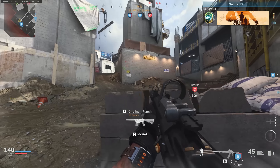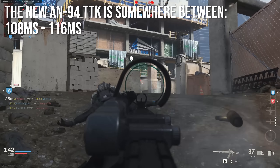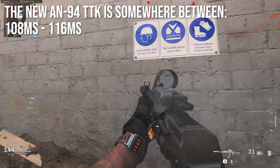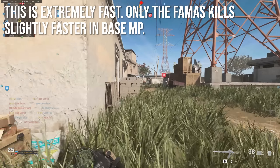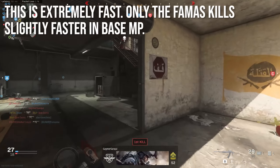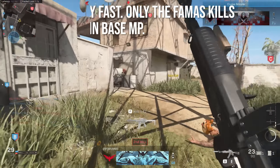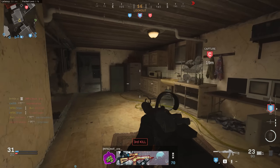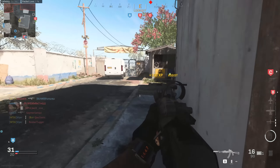When you math all of this out, the new AN94 time to kill is somewhere between 108 milliseconds and 116 milliseconds depending on which frame rate you think is most accurate to measure. The exact numbers aren't quite as important as the fact that that's just an extremely fast time to kill. The only weapon in the game that can kill faster is the FAMAS, and that's only in base multiplayer — if you burst somebody and hit your first three bursts perfectly with the FAMAS it will kill faster, but only slightly, and you have a burst delay rather than going full auto like the AN94.